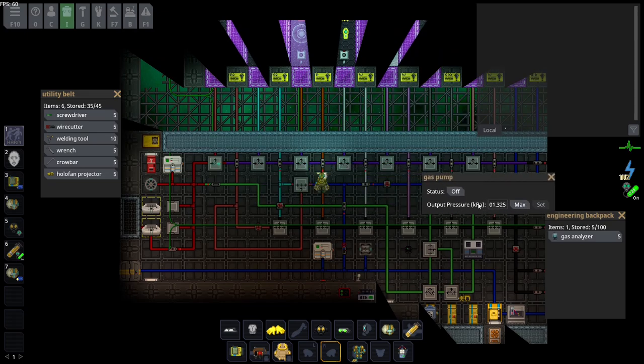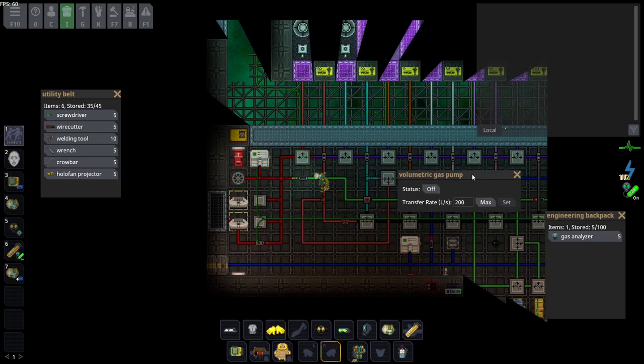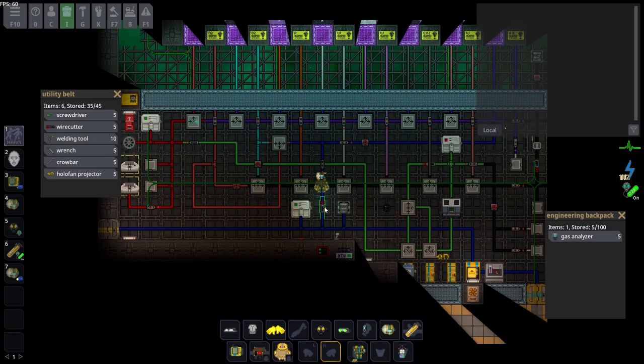An average gas pump outputs gas at whatever pressure rate it's set to. In contrast, a volumetric gas pump transfers in liters per second instead of via pressure. Simply put: if you don't have high pressure and you want a constant rate of flow, go with the volumetric gas pump. If you don't want to spike your kPa or pressure, use a volumetric gas pump — but with basic Atmos it should already be set up.